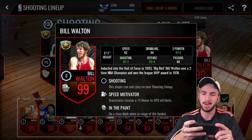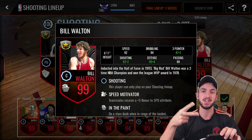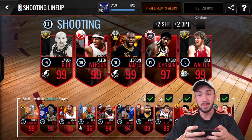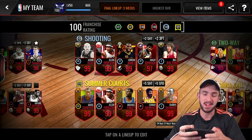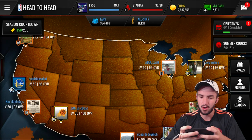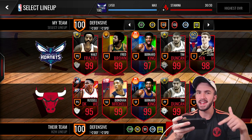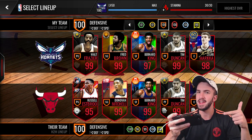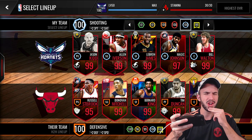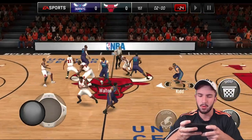We're actually going to have different rules for this position battle because neither of these players can shoot three-pointers at all. We're doing only mid-ranges and dunks, so we're basically going to be swapping back and forth on those two, seeing who can get the most buckets. It'll be a little simpler and might not be as entertaining, but you'll get the gist of who is the better player. We're also going to say they get an extra two points for every block, contributing to their position battle score — that should balance things out.